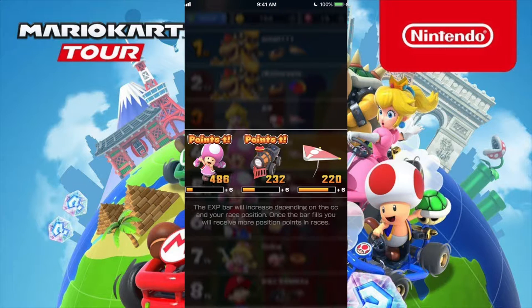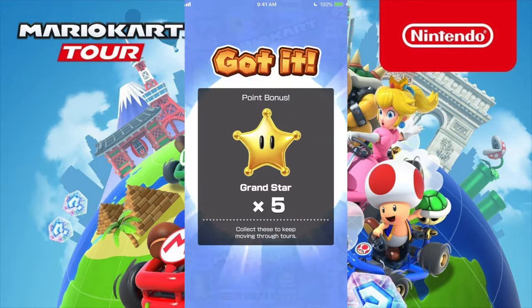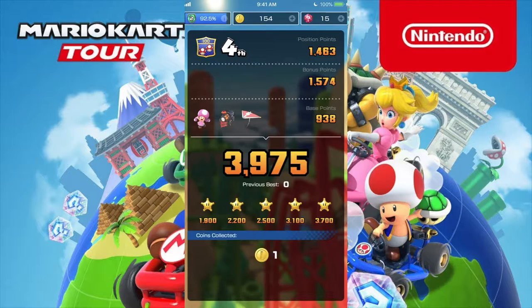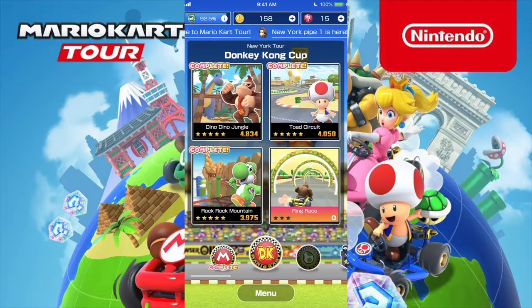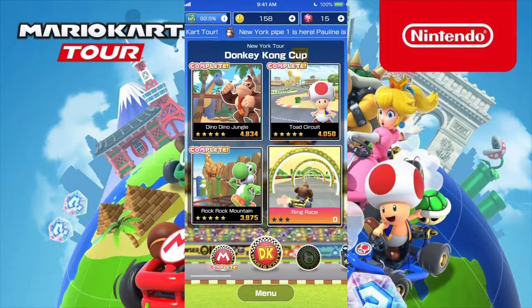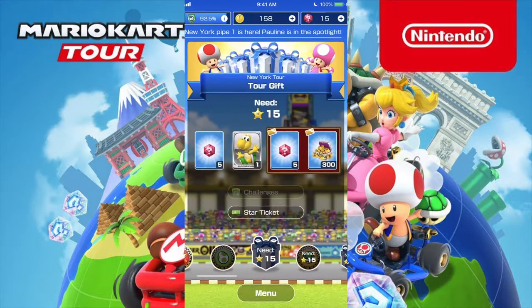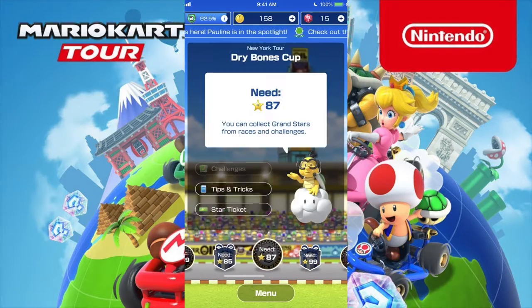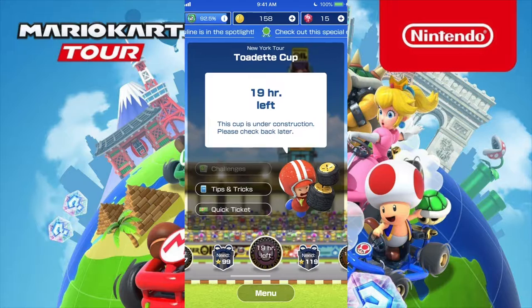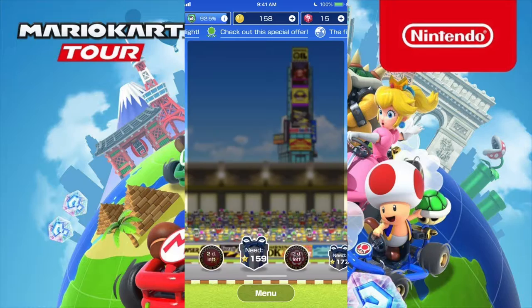Hopefully we get enough points to get that 5 stars we need to move on, or at least perfect-clear the stage. We just got enough — there we go. Basically you don't really have to replay the courses. At the last part of the cup, you always get some kind of tutorial. If you go further into the levels, you can see that you require a lot of stars. There's even timing to take part in certain events.